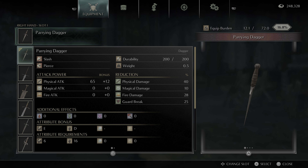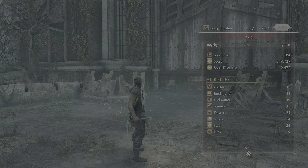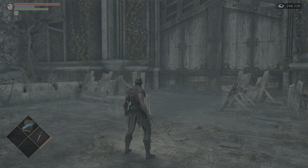Hello again, this is Axel T. Techie doing another moveset video. This one is the Demon's Souls PlayStation 5 parrying dagger. The parrying dagger is a dagger, obviously — best used for parrying, so it's best used in the offhand. You need at least 16 dexterity to use it. It scales with D in dexterity, but again, it's best used for parrying, so it doesn't really do much in the way of actual damage.